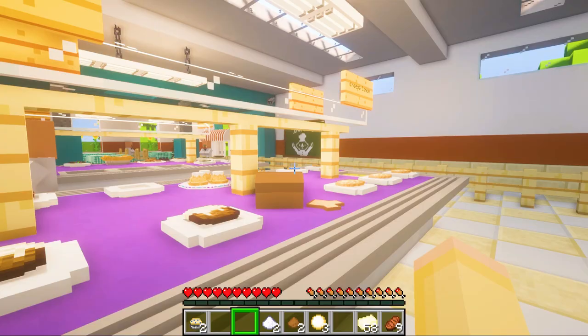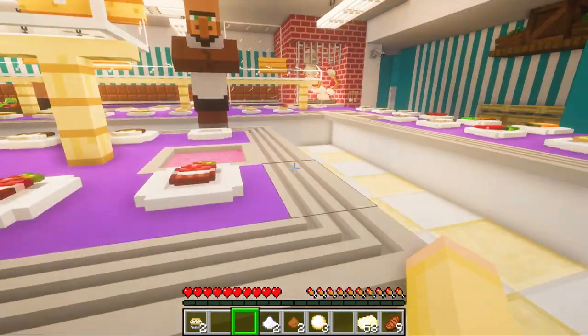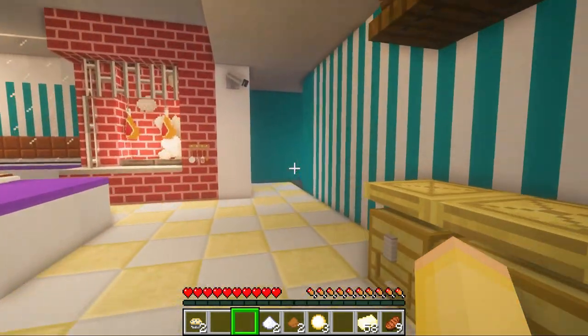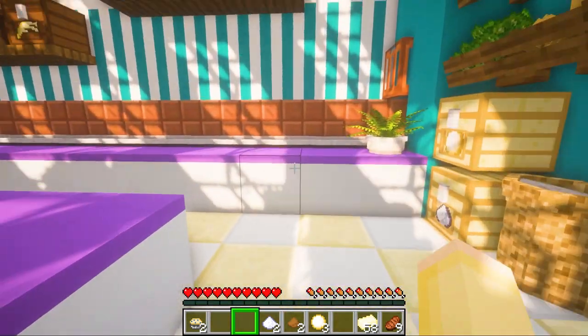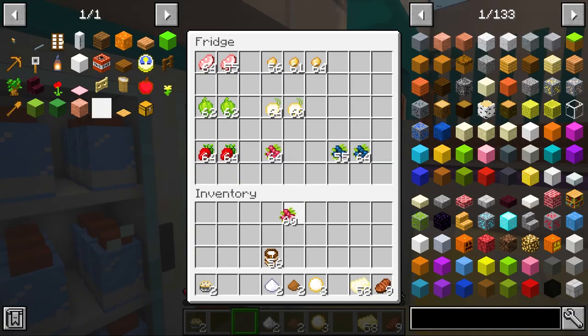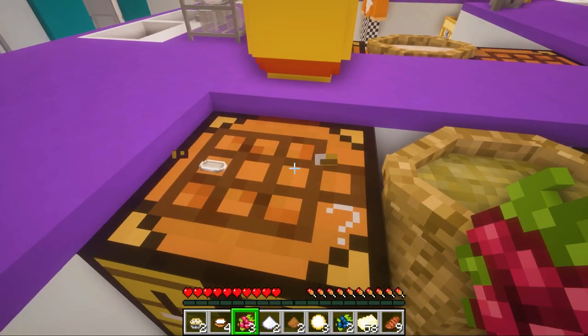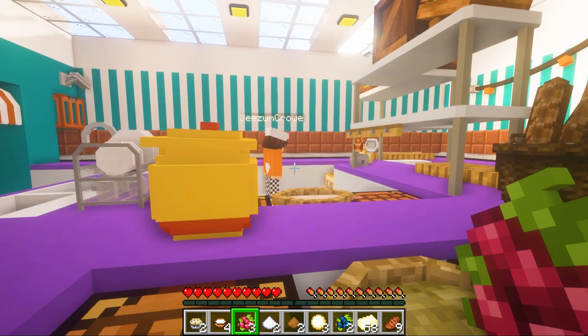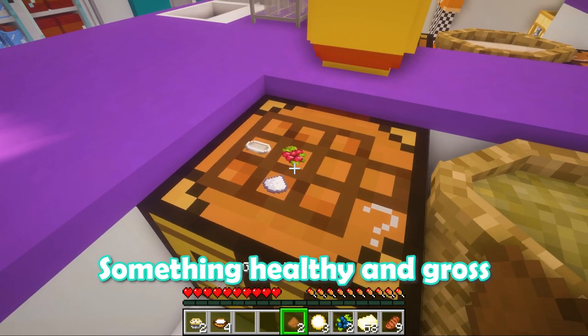What do we need to make? Cinnamon roll, crispy rice cereal, a raspberry trifle needs to be made. I'll make one of those. I'll make the maple oatmeal. I need some raspberries and then we're going to need some dough. I think I was making the maple oatmeal - something healthy and gross. Wait, that's a pie, that's not the same thing. I'm missing vanilla.